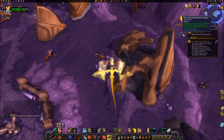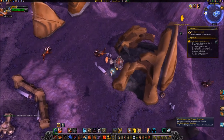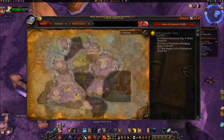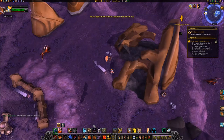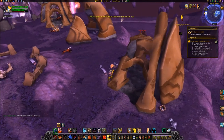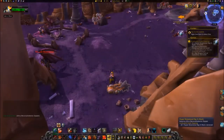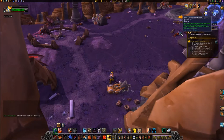Use your Alter Deconsolidation Zapper on the Multispectrum Terrain Analyzer by selecting it. Head southeast to 41.73. Use your Zapper on the Hyper Rotational Digimatic.